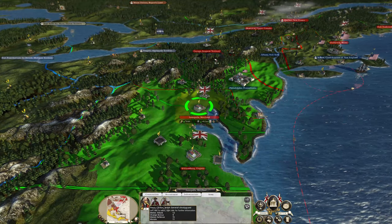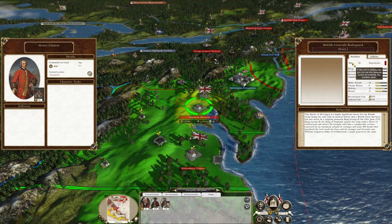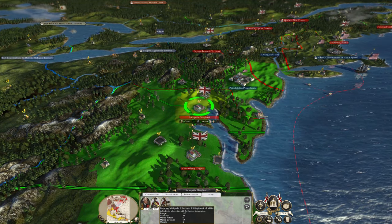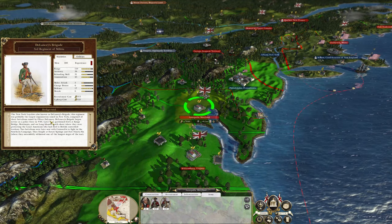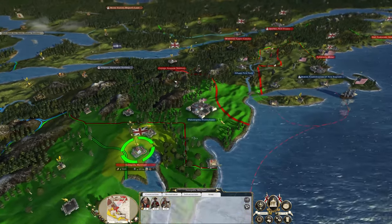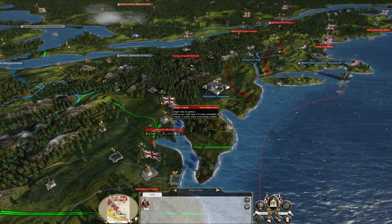What have we got going on up here? Henry Clinton — yes, the man who did become the Commander-in-Chief of the forces in British North America during the Revolution. Let's just name him so he appears on the battlefield. He's got DeLancey's Brigade and the 17th Light Dragoons. New York Loyalists, known as DeLancey's Brigade — one of the largest organizations raised in New York, most of three battalions raised by Oliver DeLancey. They're definitely going to have to take Philadelphia, so we shall march on that.